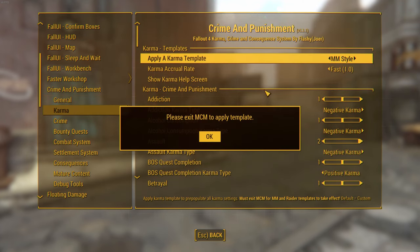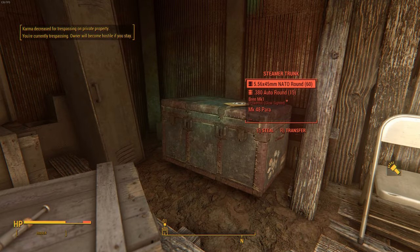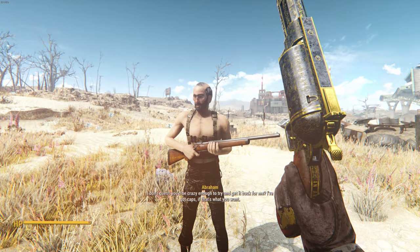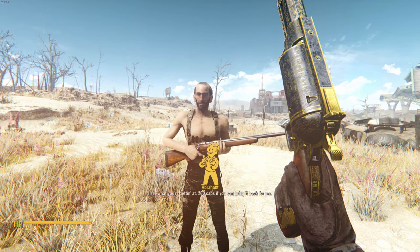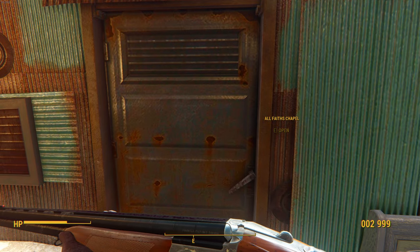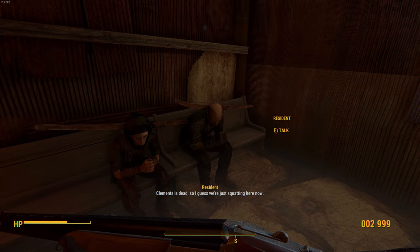I'll start with Karma. First, you'll need to make sure to turn it on and apply a template. After that, the game will track many actions that you do. The karma system works kind of like it did in Fallout New Vegas — you do bad things, you get bad karma; if you do good, then you get good karma. During dialogue, you can use your karma as currency to increase your chances of passing a speech check — make sure to set the hotkey for it in the MCM. Karma will also affect how much your settlers like you. If you have good karma they'll love you, but if you're an evil person they won't be so happy. If you regret your past mistakes, you can request absolution from Pastor Clemens in Diamond City for a fee. Unfortunately, in my game Clemens met an untimely end, so I wasn't able to request his services.